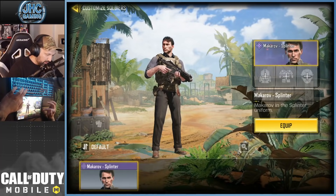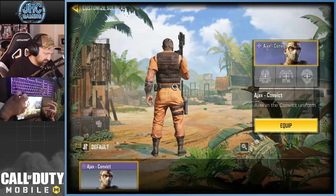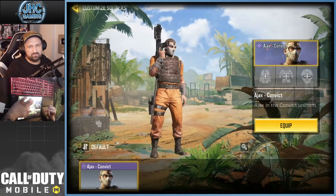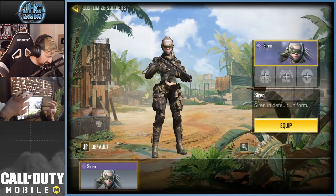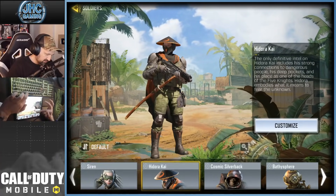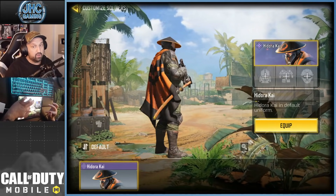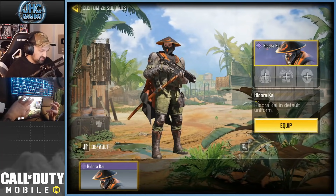Makarov — I only have one, I think it's from a battle pass. Ajax — I think it's Ajax. Convict — yeah I think it was in the Lucky Draw also, very nice, pretty cool. Siren — I don't know if there's more than one but that one's cool. Hidora Kai — very popular by the way and not super common. That one was on my top 10 rare skins videos.